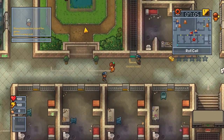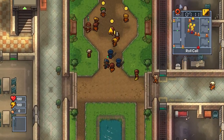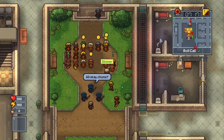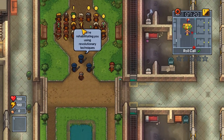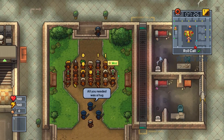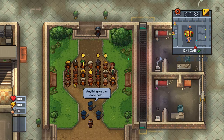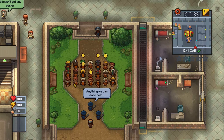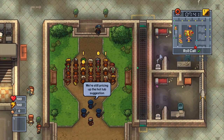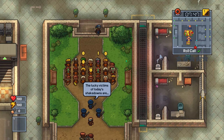Hello and welcome back to my The Escapists 2 let's play series. We are now at day three. In the last episode we went around the prison and found two new ways to escape, so now we have three in total: we can dig, we can cut a fence, or we can go with Robinson's plan. I'm not sure which one we're going to choose yet.